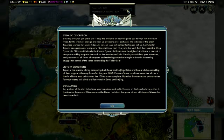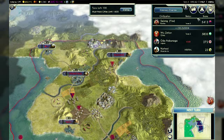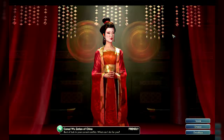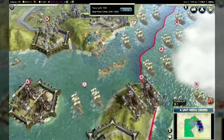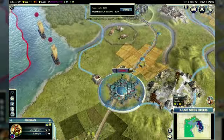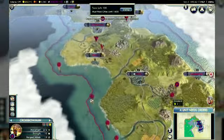We've also created a special scenario for this pack: the Samurai Invasion of Korea. Based on Japanese warlord Toyotomi Hideyoshi's attempted invasion of Korea, you can play as Korea, China, Japan, or the Manchu. The defending Koreans need to have control of all their original cities by 1600, while the Manchu and Japanese are trying to seize Seoul and Beijing. Even if you lose all your cities as the Korean player, you have the ability to fight on as a guerrilla in the countryside, as your people rally to save their homeland.